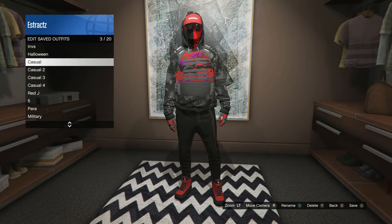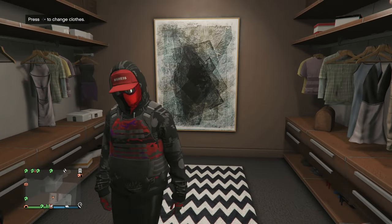After your outfit looks just like this, go to your closet and go to your edit saved outfits, and save this outfit on whichever slot you want. That's it for this outfit, so now we can work on the third outfit.